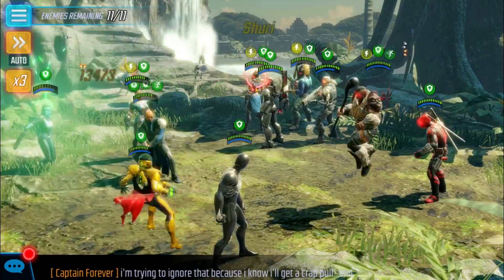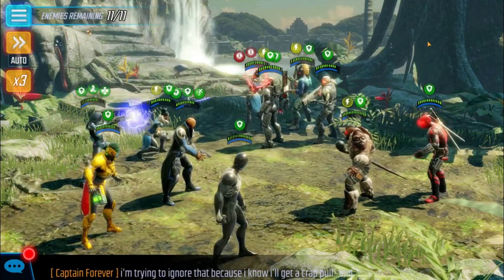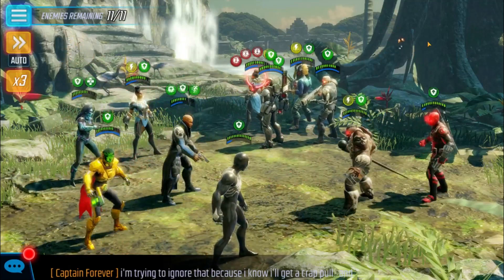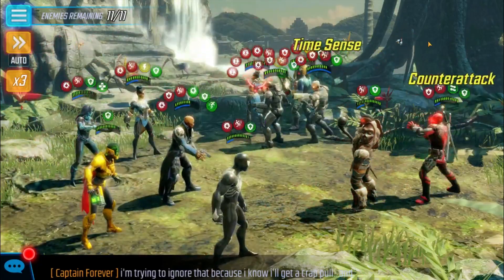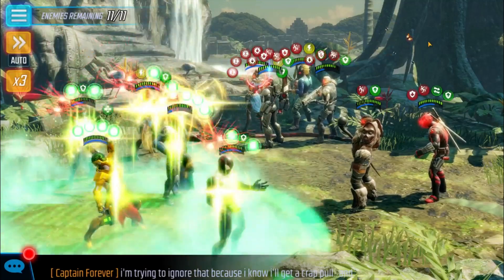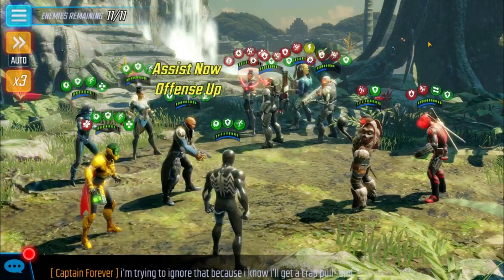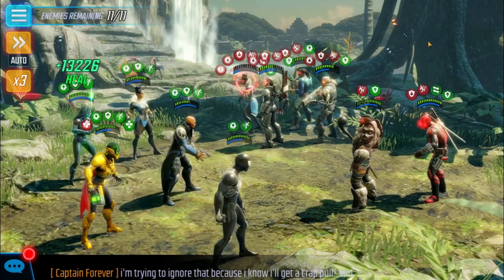I think I went after Shiri first. I hate heals, so I always go after the healer first. Because no matter what, if you leave a healer up, they'll keep people alive the whole time. Once you get rid of their healer, you can chip away at everyone super slowly, and that's when things get easy.